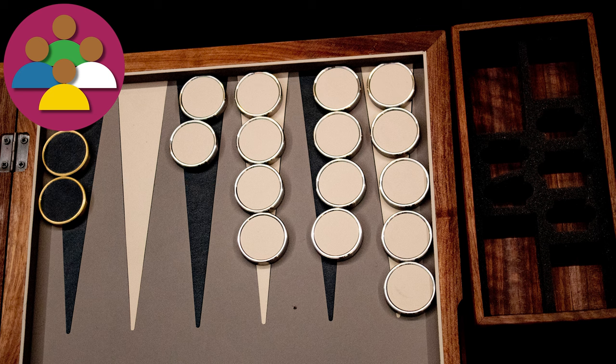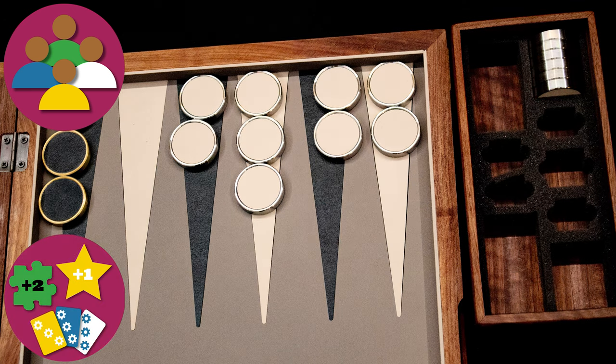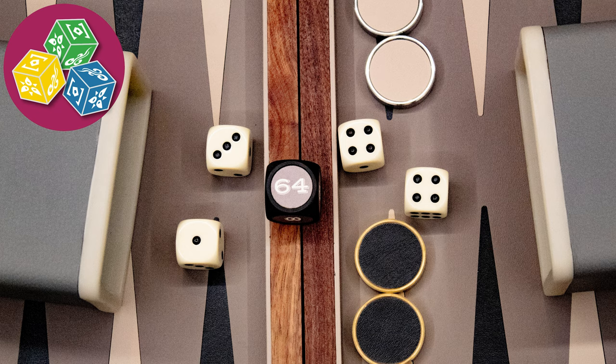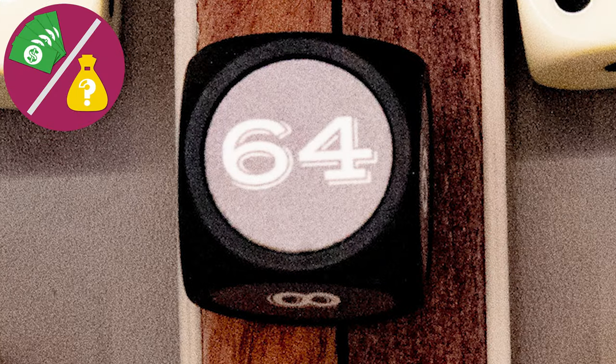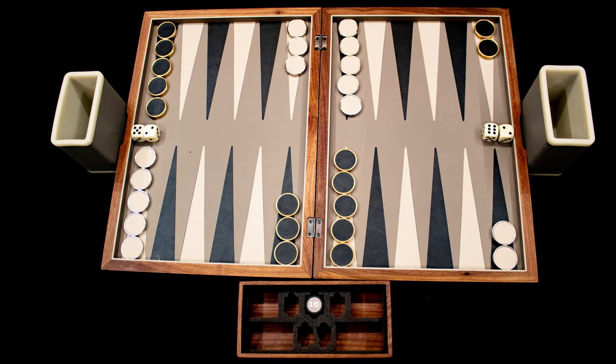The game ends once one player has removed all their checkers from the board. The match ends after an agreed upon number of points have been scored by one player over multiple games. Each turn you will roll dice and move your pieces. You can use a special doubling dice to gamble for more points.